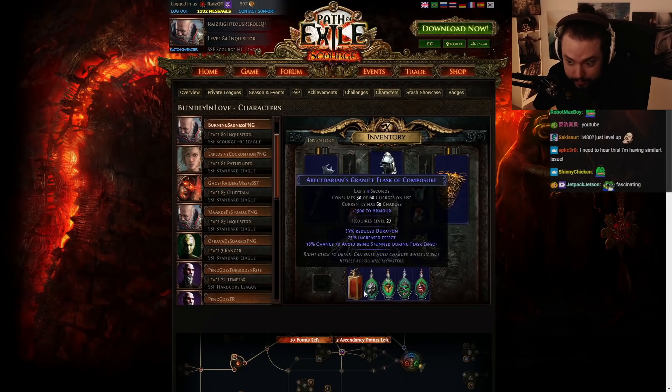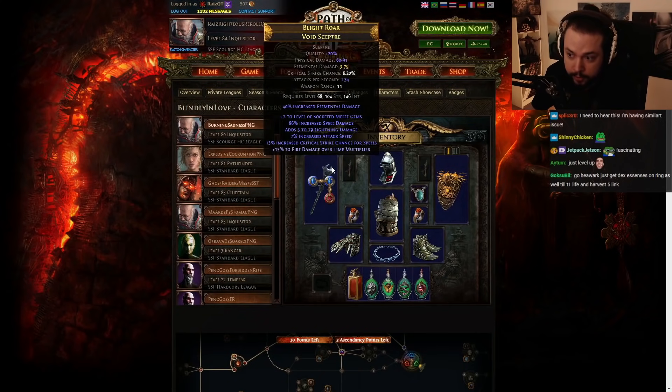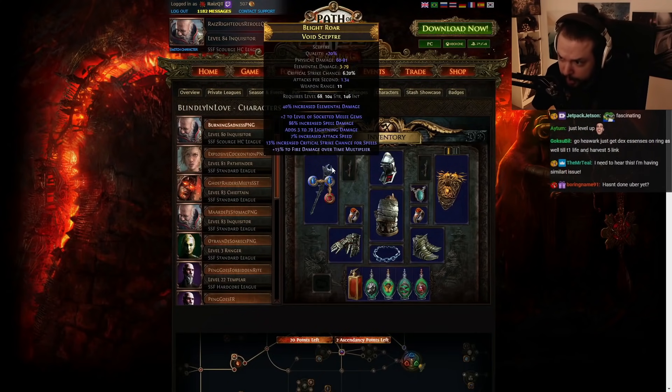I'm probably going to be looking at his flasks too, because flasks are generally kind of underrated. But again, we are focusing on improving the damage, so you might as well do so. And to kick things off, the weapon.